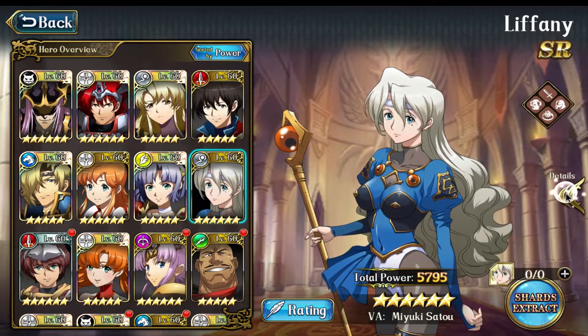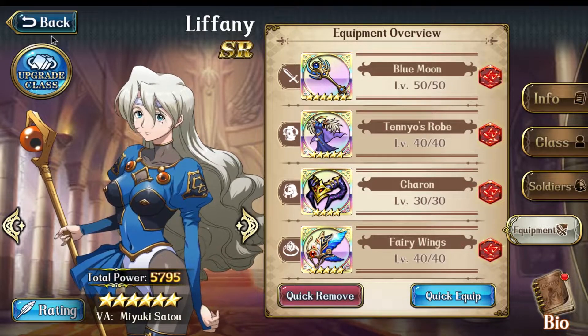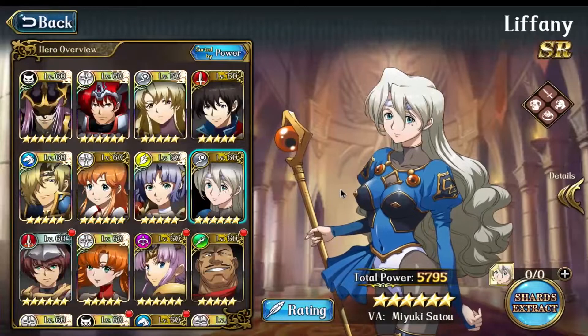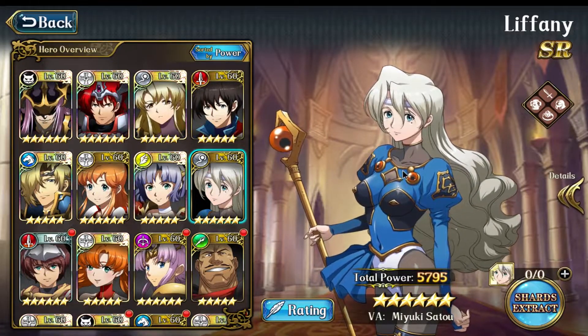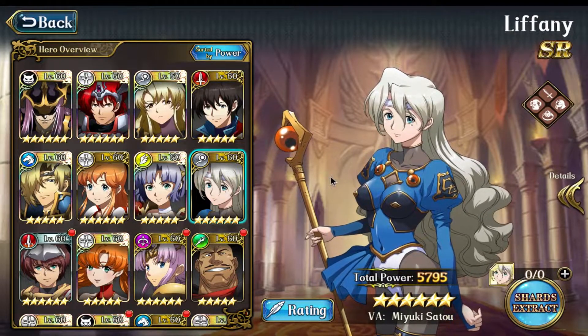I'm still building Lifany, haven't mastered her equipment yet. But after I master her equipment and bondings, she'll probably be 6.4 — very strong. She just carried me to Gold in Apex.